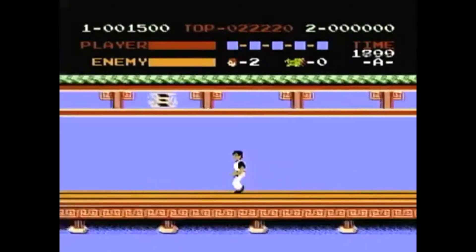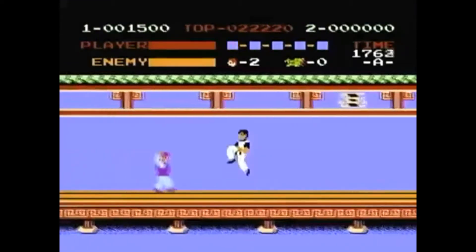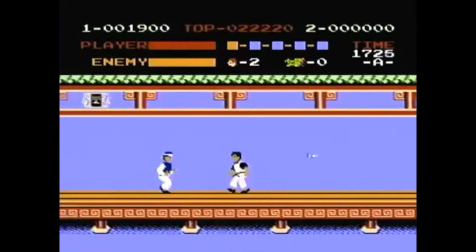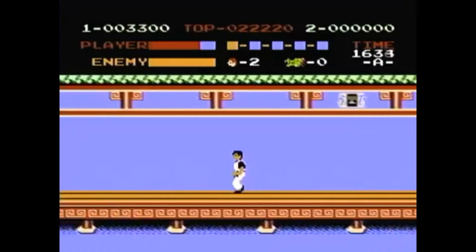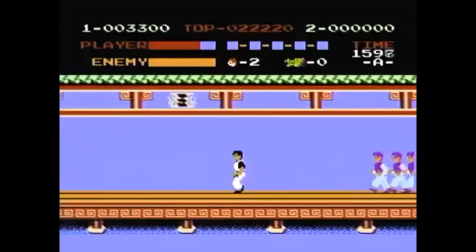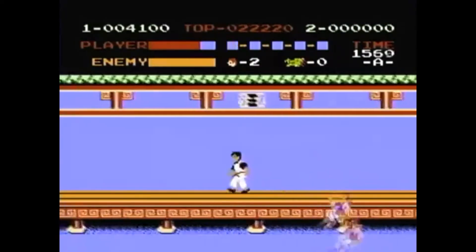Kung Fu is a very simple beat-em-up game. You go from floor to floor beating the hell out of anyone that stands in your way, all to save your lovely girlfriend. At the end of each floor you will fight a boss, and after that you'll climb a staircase and fight another assortment of enemies.